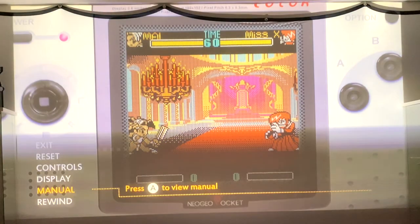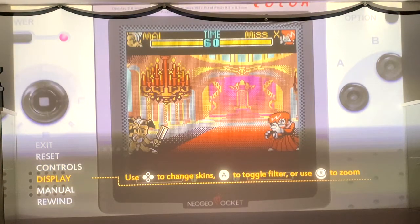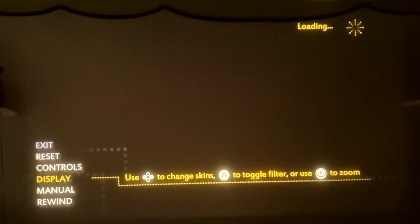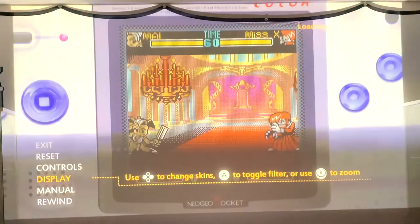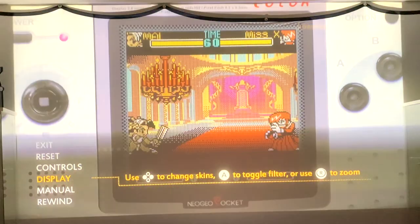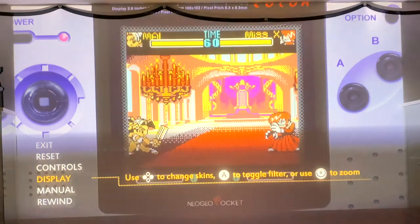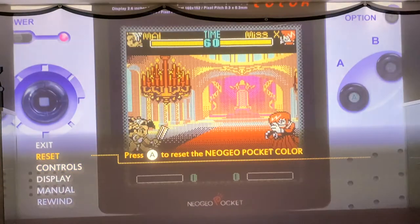I'll take a little break to show some of the different default view screens you can do. You can change the background frames to either no background template at all, or different palette swaps of the various Neo Geo Pocket Color systems that were available. You can also turn on or off a dot matrix filter. I personally leave it on — it reminds me of what it looked like to play this over a dot matrix screen back in the day. Definitely pretty cool as far as filters go.